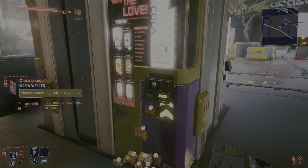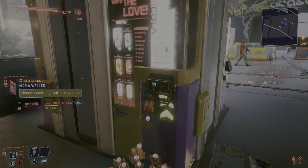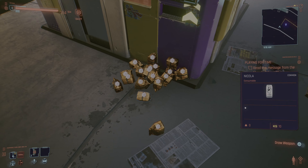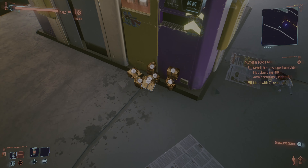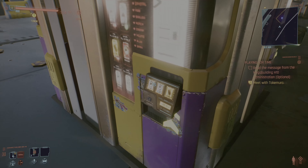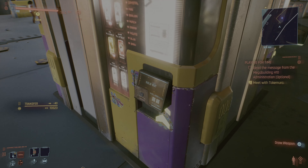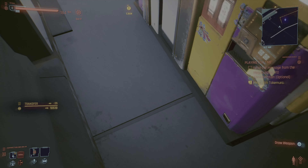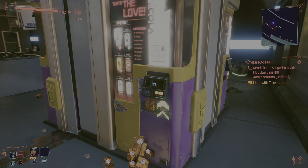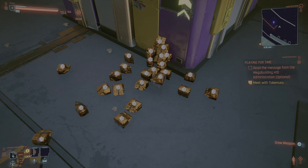Once you do that, you can actually go back downstairs where it said sold out on those vending machines and they should be restocked with more cans. Believe it or not, you don't even have to leave the area. You don't have to save and load. You can just go back to the downstairs area and they will be restocked.